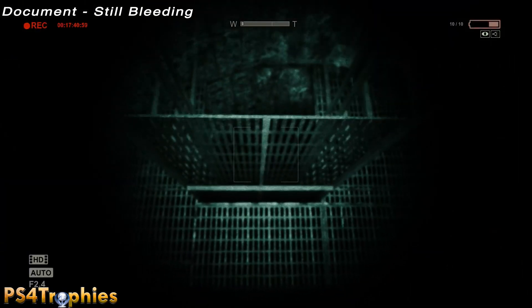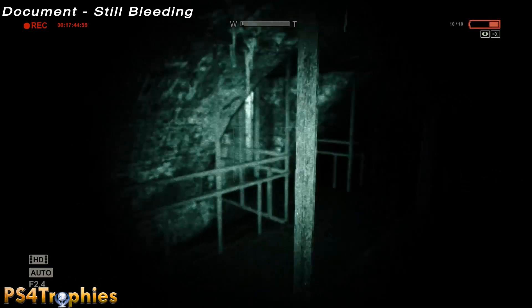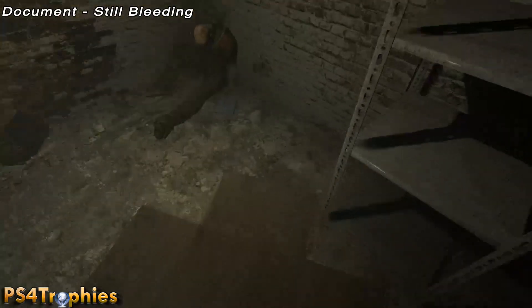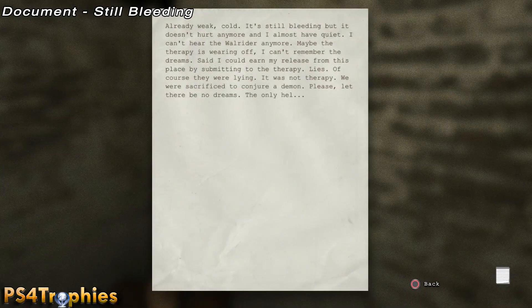But instead, you can jump up and take this catwalk here to a secret door — a nice little hidden collectible. Go in this door and there's going to be a blinking document. Pick that up and that's the Still Bleeding document.